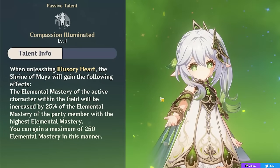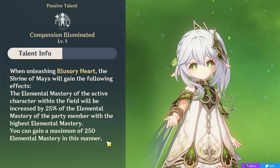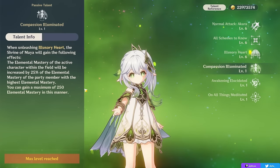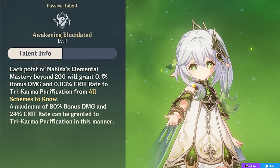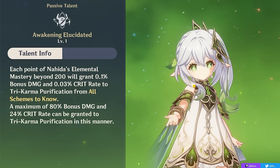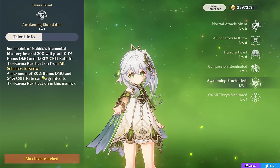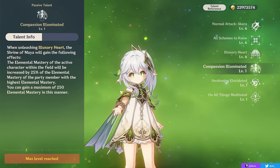This elemental burst also increases your on-field party member's elemental mastery by 25% of your highest EM party member, with up to 250 EM being gained this way. If you have 1,000 elemental mastery, it caps out and your active party member gains 250 EM. Building elemental mastery on Nahida is also important because of her second passive talent, which gives bonus damage and crit rate based on how much elemental mastery Nahida has — a maximum of 80% damage bonus and 24% crit rate at 1,000 elemental mastery.